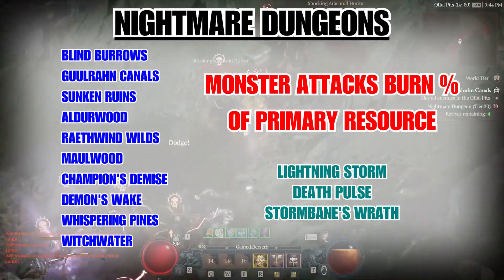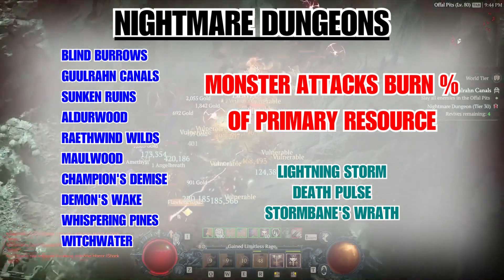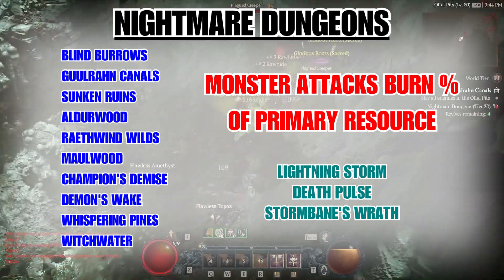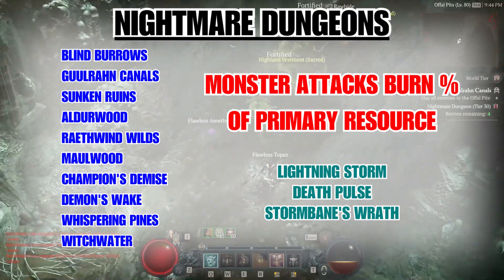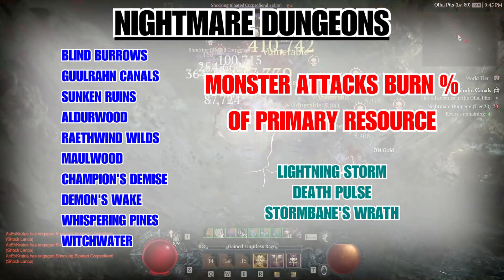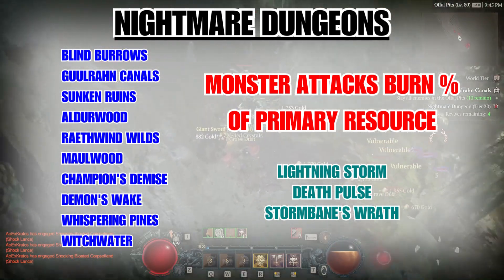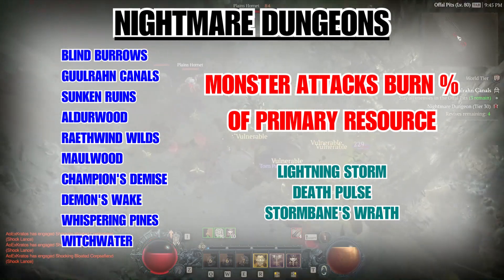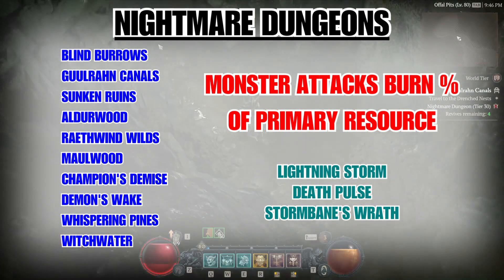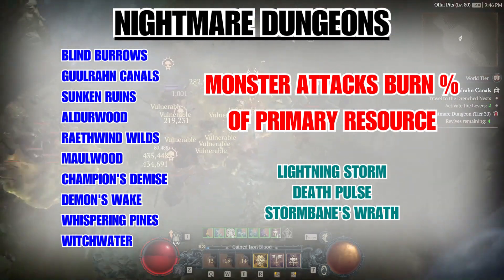Lightning Storm deals heavy damage periodically that can be avoided by stepping into a protective bubble, which is usually spawned behind you, causing you to backtrack. Death Pulse is simply an after-death explosion mechanic — I hate these because they punish melee hard, but just move away after you kill stuff. Stormbane's Wrath spawns a red death crystal that follows you around and does delayed pulsing damage to a large area — easy to avoid, just annoying to keep track of. Just keep moving.